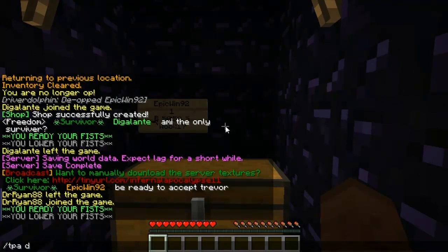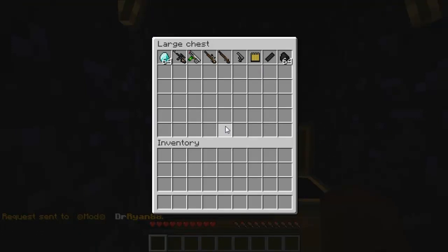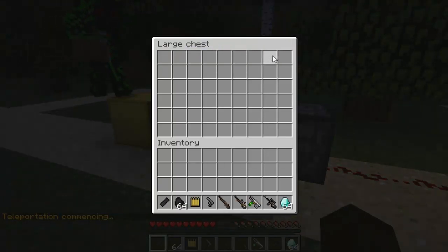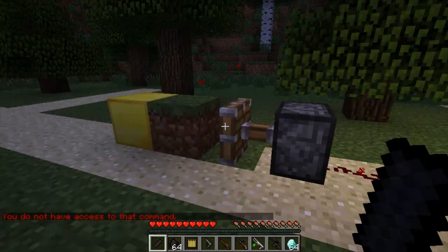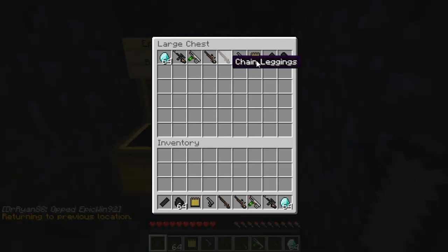Then all you have to do is TPA to your friend, right-click the sign, and wait for him to accept. Now you'll see that the chest is still open. All you have to do is take the stuff out and go back to where the chest was. Now you're back, and your stuff is still in the chest — you have two sets of whatever you put in.